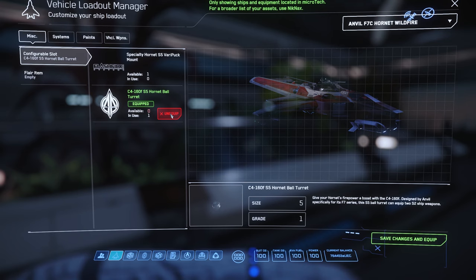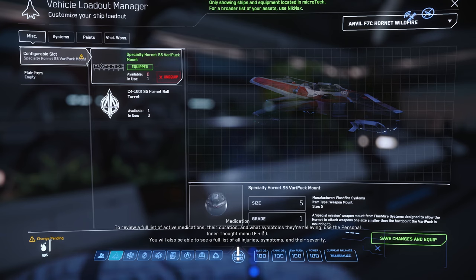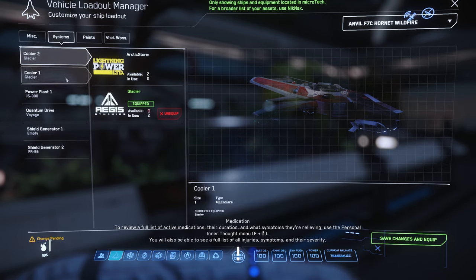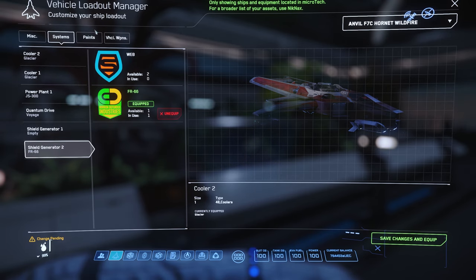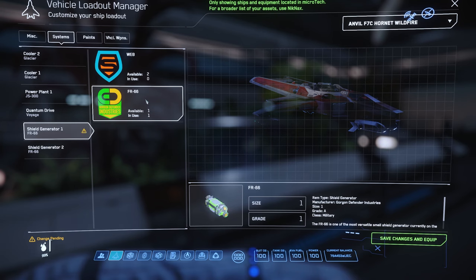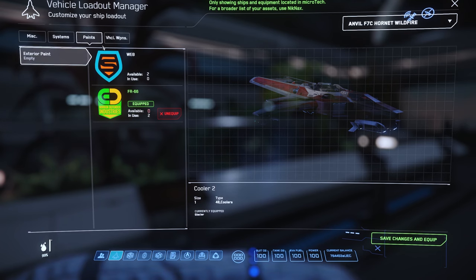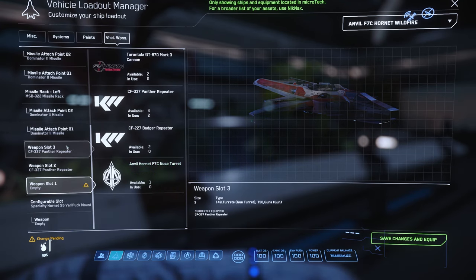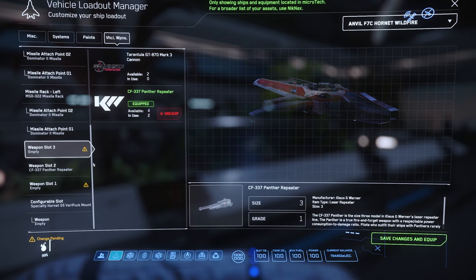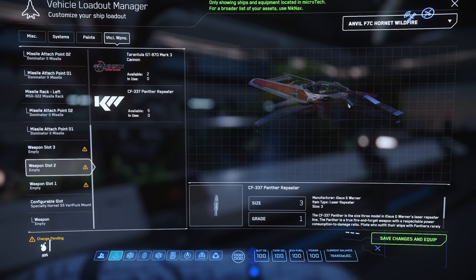As you can see, we do have to turn it here. I'm going to unequip this. Then we go to the systems — we keep all these on: the two Glaciers, the JS300, the Voyage Quantum Drive, and two FR-66 shields. I'm just going to unequip everything, basically — unequip this as well. So now it doesn't have any guns left. It's just a naked Hornet with a floppy turret.